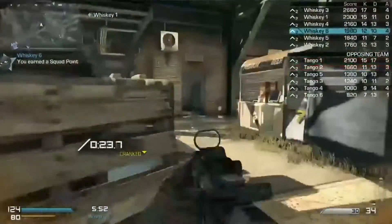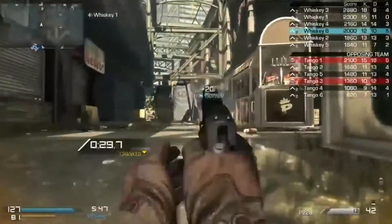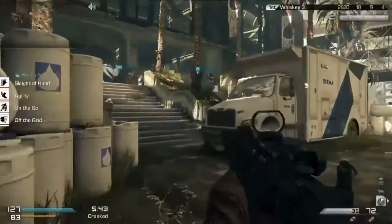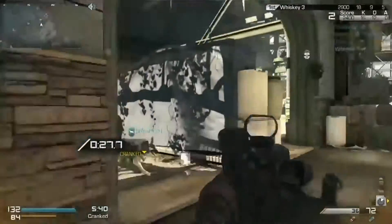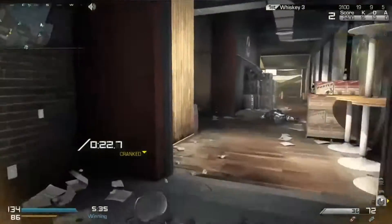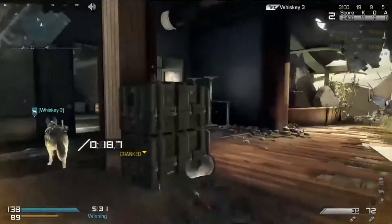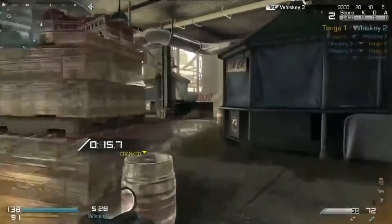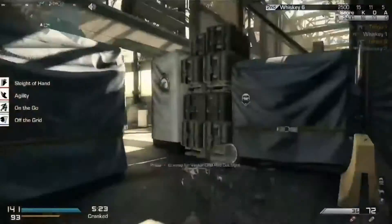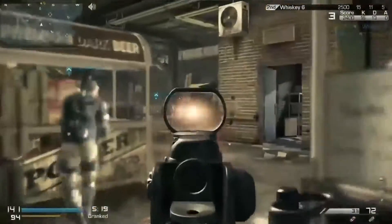If you can complete that field order in that life, you automatically get a care package. Here's what a lot of people don't understand: you can do this on every other map, but it's not going to give you the Odin Strike — it will just give you a care package as a surprise reward. On the map Strike Zone specifically, completing the field order gives you a care package containing the Odin Strike. So the hardest part is going to be calling in the care package and securing the Odin Strike without someone killing you.